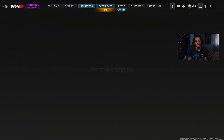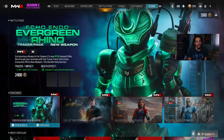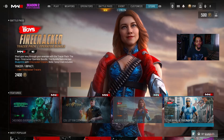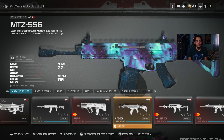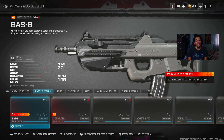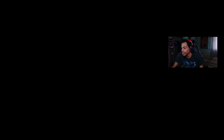Let me check the store real quick. I haven't seen anything great in the store — we've got a few bundles here. I think two of these are new from Season 2 and the others carried over from Season 1 Reloaded. Then I'll show you guys where to unlock the new weapons: the BP-50 assault rifle is on the assault rifle track and the RAM 9 SMG is on the SMG track in the battle pass.